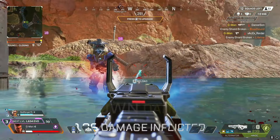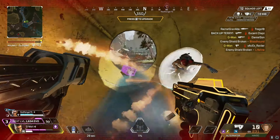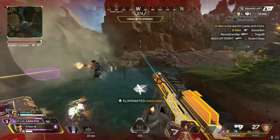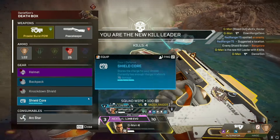So you can see how Bangalore plus smoke plus wall hacks plus aim assist can be a nasty combo. To show you guys what I'm talking about, I decided to test the new Bangalore buff to see how good it actually is — and it's so much stronger than I thought. I thought it was going to be pretty okay, but it's really good. What are your thoughts on this Bangalore rework? Let me know in the comments.